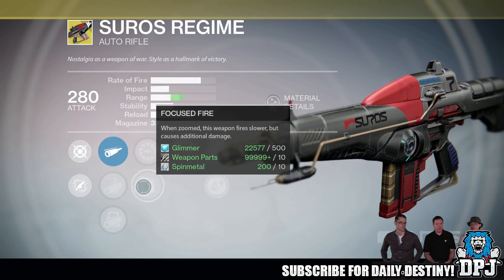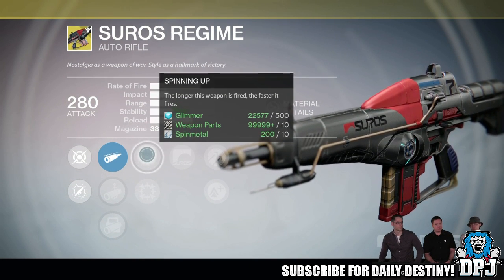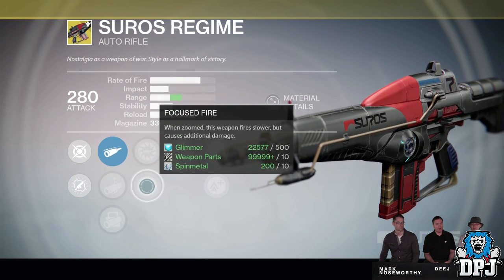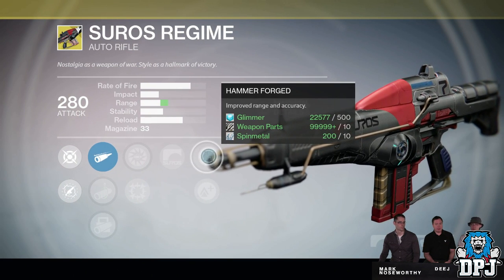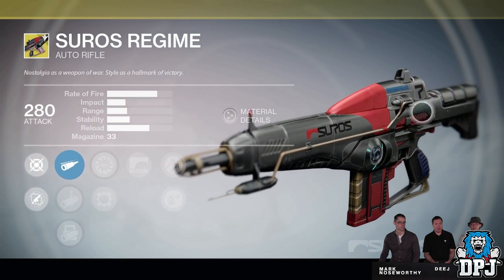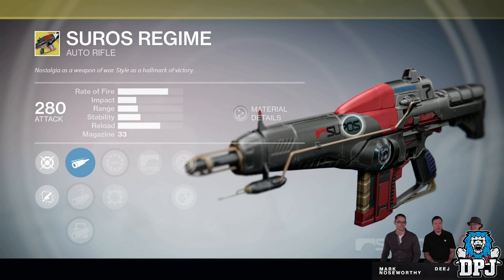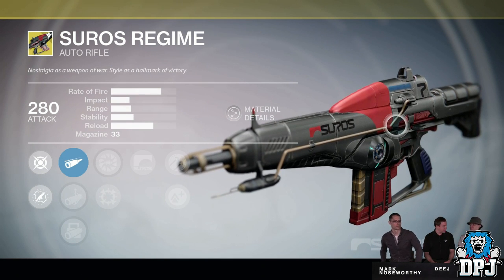Now let's take a look at this Year 2 Suros Regime. Besides it looking absolutely incredible, the new updated Suros Regime — besides an attack upgrade — will also have the removal of the High Caliber Rounds perk, but with the added addition of a new perk called Spinning Up: the longer this weapon is fired, the faster it fires, a lot like the Lightning Rounds perk on the Thunderlord but without the accuracy side of it. This new Spinning Up mod can be switched with the normal Suros Regime Focused Fire mod, so like all Suros Foundry weapons, we will be getting more options to customize the Suros Regime.